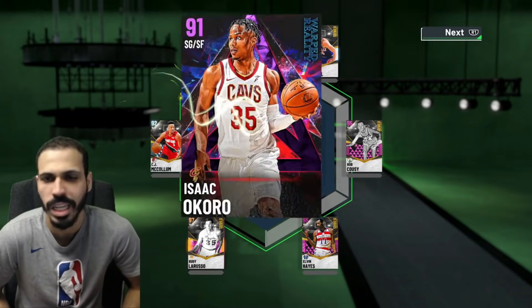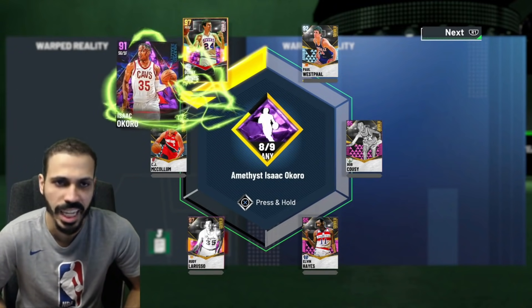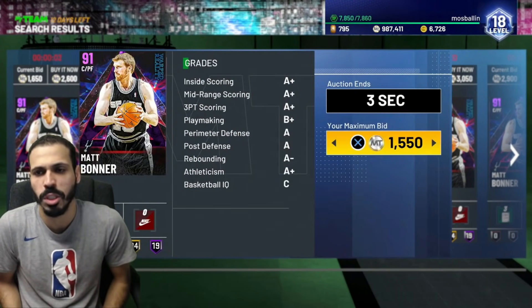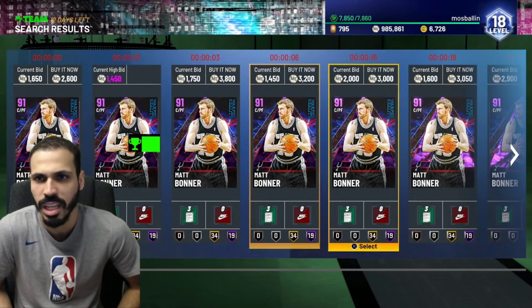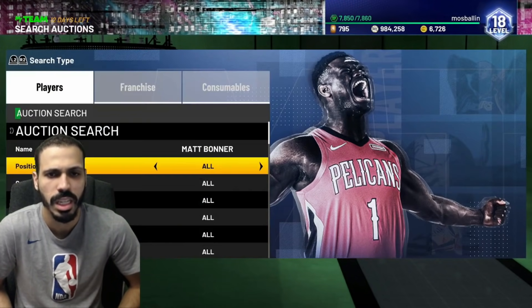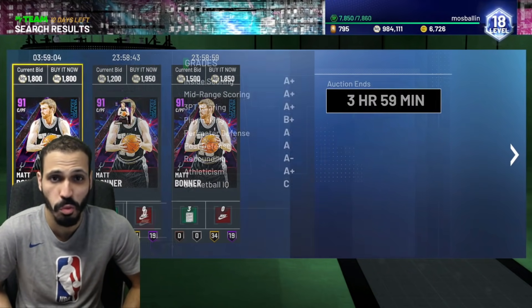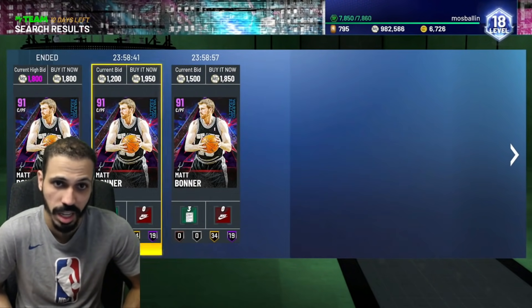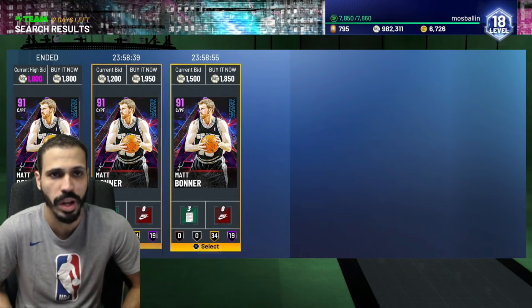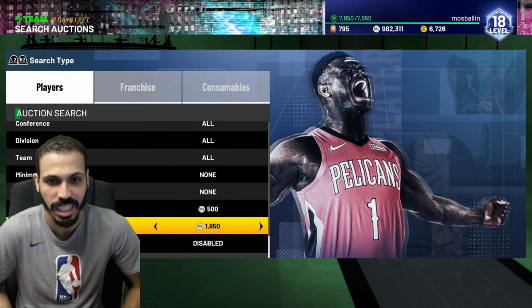Let's start the process for this Bobby Jones — one, two, three... that's nine. Next we have Matt Bonner. I'm going to bid snipe, let me find out how much he's going for. Matt's a little more — he's going for about 2k. I couldn't even get this one for 1850, that's how fast they go right now.